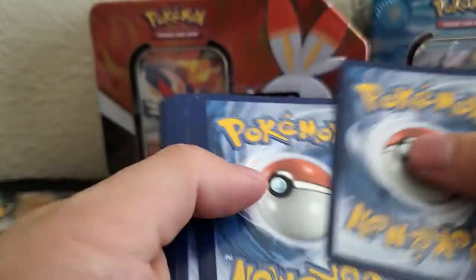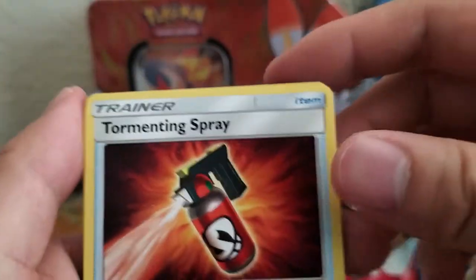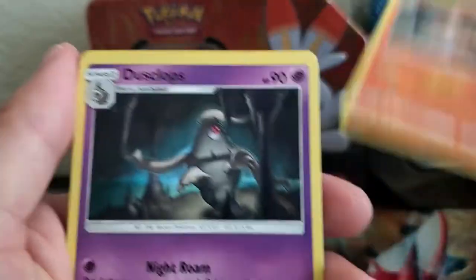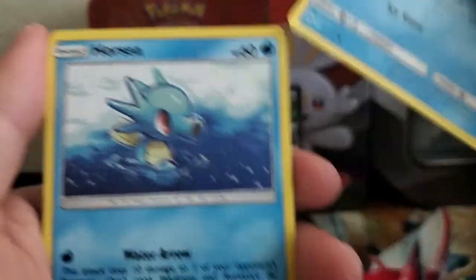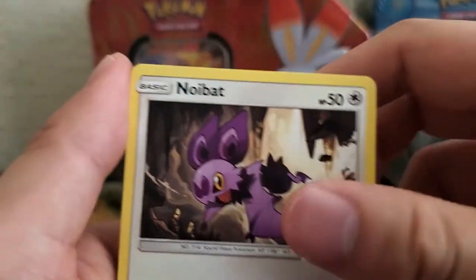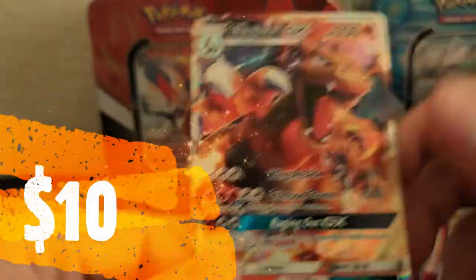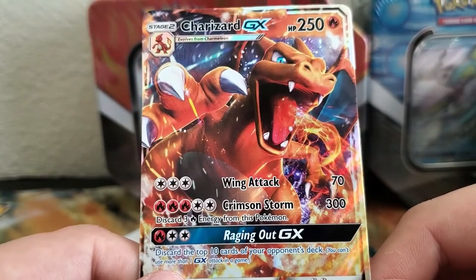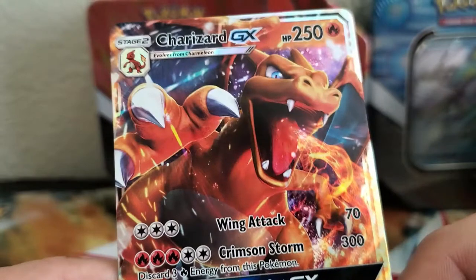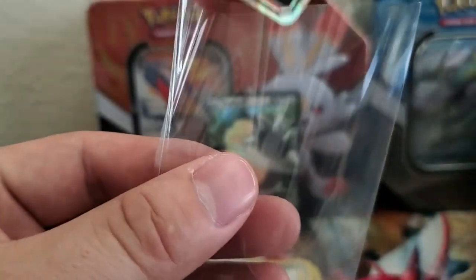Burning Shadow. Code card. We get: Energy, Torment Spray, Charmeleon, Dustox, Venipede, Sneasel, Vulpix, Ursaring, Noibat, Passimian. And we got a Charizard GX! Wow, I am just totally shaking right now. Look at this — this is awesome! Let's sleeve this up. Charizard GX.